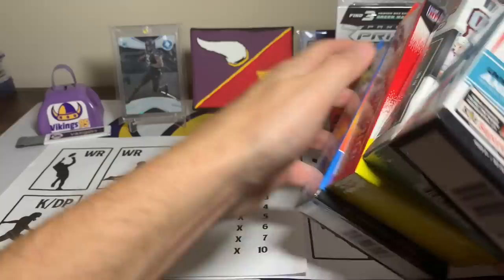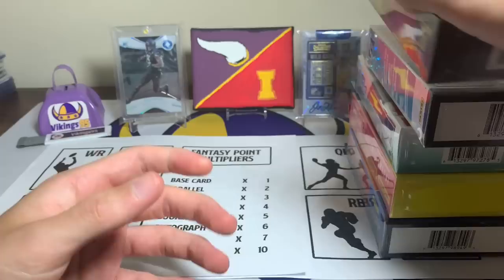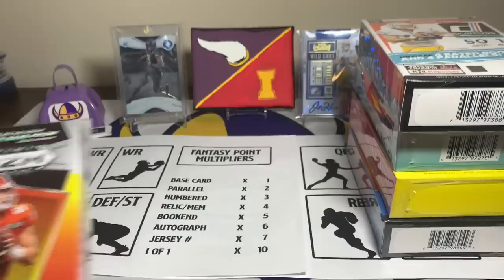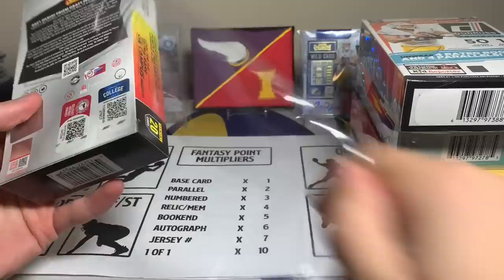It is the same format as normal. After Heat 1 they did open it up to as many boxes or items as you wanted to open, which is why I'm choosing five hanger boxes. A lot of these were ten dollars a piece, so equivalent to one mega box dollar-wise. The Donruss hanger was $15 but the rest were $10. There are multipliers like normal — Fantasy Rip League adds another fun aspect to ripping cards.